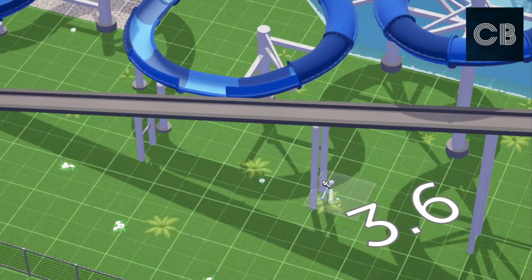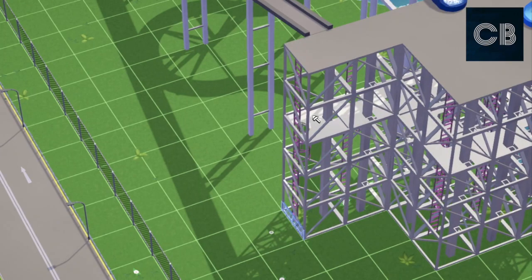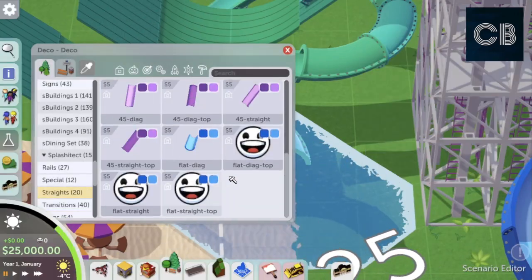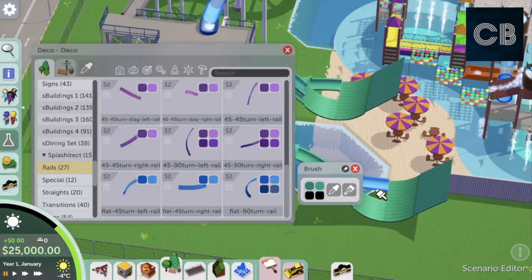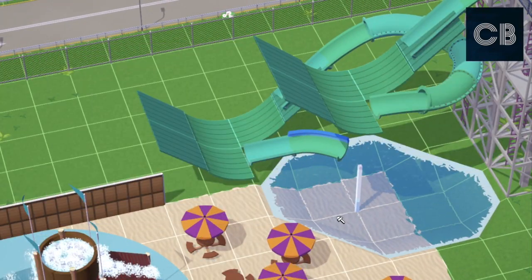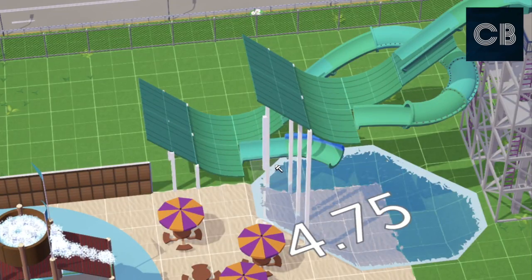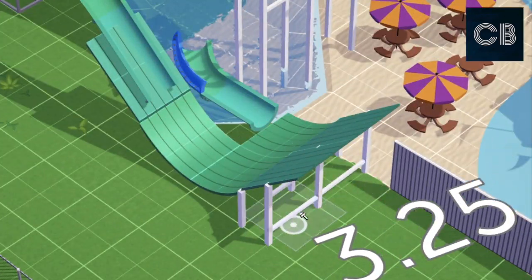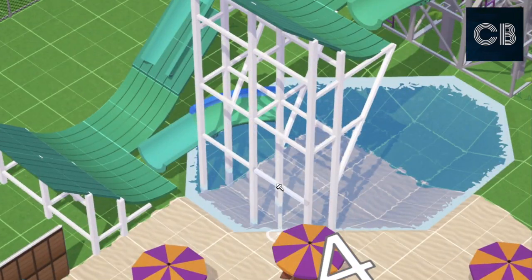Basically in today's episode, I'm just completing some of the slide supports. I just did the big family raft slide supports, and I'm also going to support the mini half-pipe slide — the green one. This slide is a bit funny for me; the end feels a bit weird with the small pool, but I imagine the raft loses speed in those half pipes and then floats into the pool. I made it using roof pieces and slide pieces merged together.